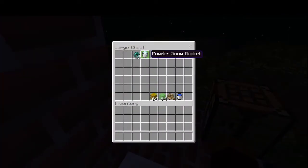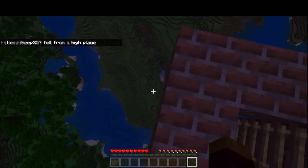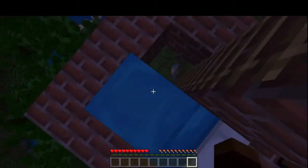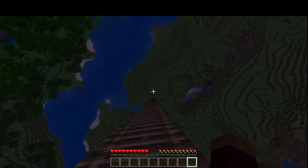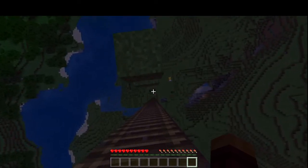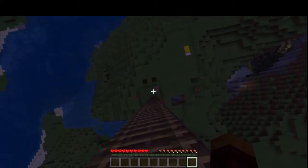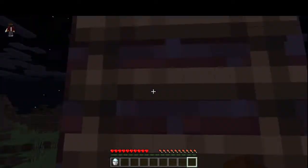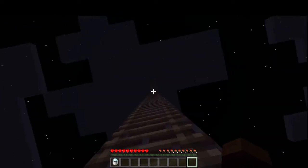If we get eight likes on this video, me and my friends will be doing a getaway scene — we'll have teams and each team will have to get away from each other using the fastest mechanisms in Minecraft. Like messed-up railway tracks and stuff, and we're going to be pranking them too — that's going to be really fun guys.